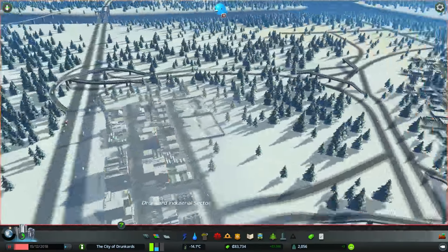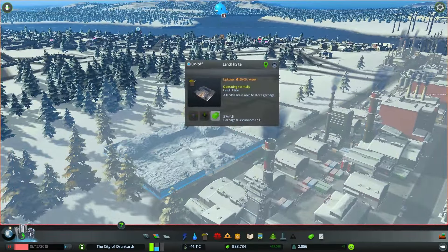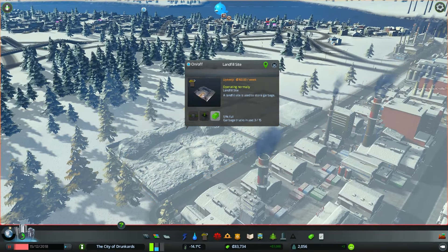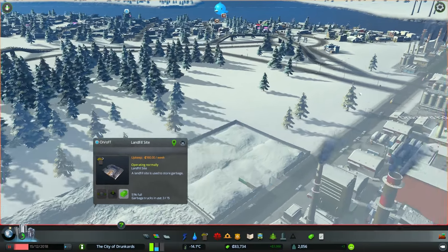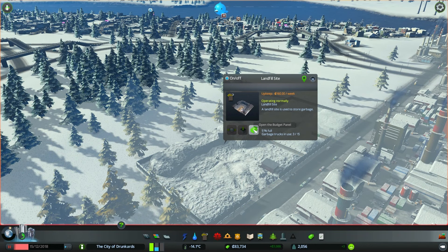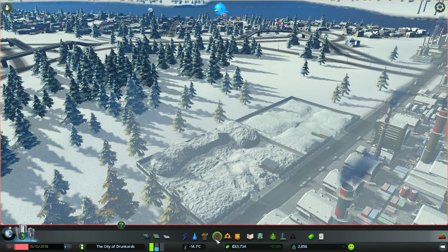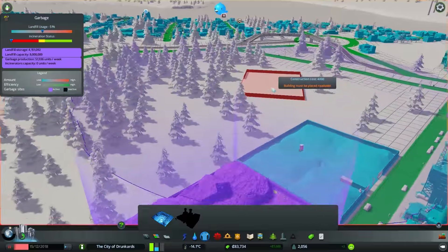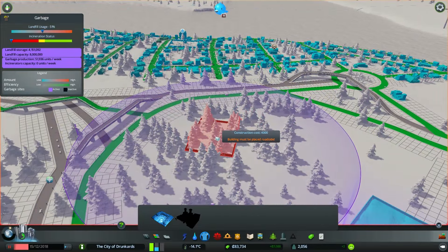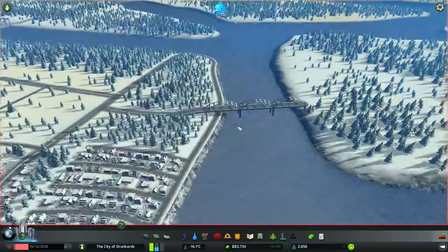Something else about things filling up - the landfill's at 51% right now. That's a little bit concerning. We might want to make another landfill right here, and then while that one's filling up, we can get rid of the waste in this one if we can. Open the budget panel - empty building to another facility. So eventually we might want to start actually getting rid of this waste, but we still have so long until we can start incinerating it. So we can't really do that at the moment.